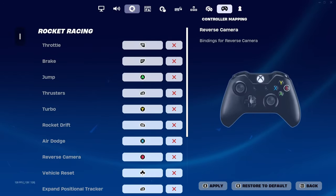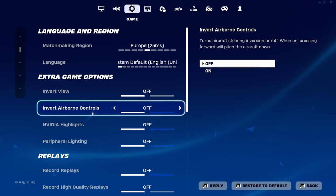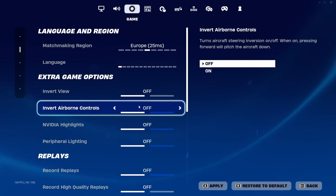Let's now talk about some of the settings that are available to us and relevant to the keybinds. Going to the Game tab, you will find the Invert Airborne Controls option. I suggest having this off. This might be counterintuitive for many — I'm sure many people are used to moving the joystick down to pitch their car up. That makes sense, and it's perfectly fine if you want to keep it like that.